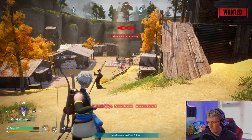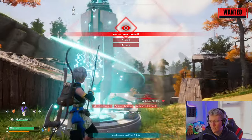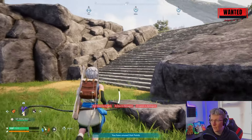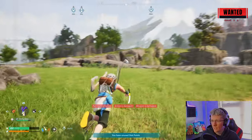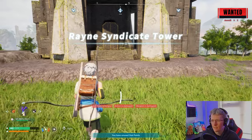First we're going to go to the small settlement, get some guards on our tail, and then head over there. Immediately that already looks different — usually when you're doing that there's only a few guards that come after you. Oh my god, there's so many of them already. How many is that? One, two, four — that is unheard of. Usually it's like one or two max, but there's five of them.